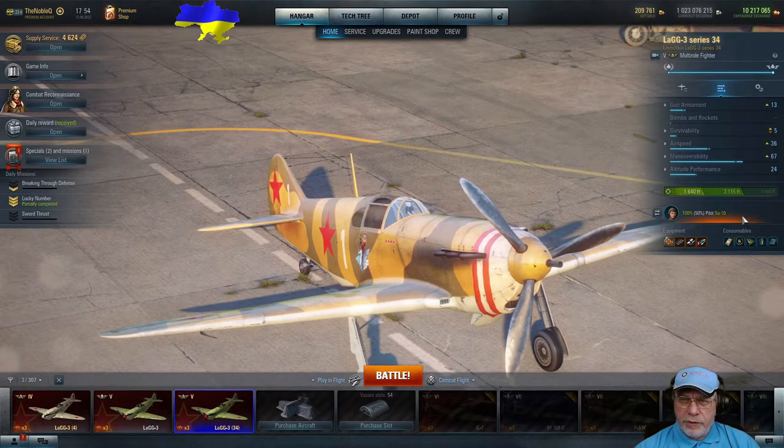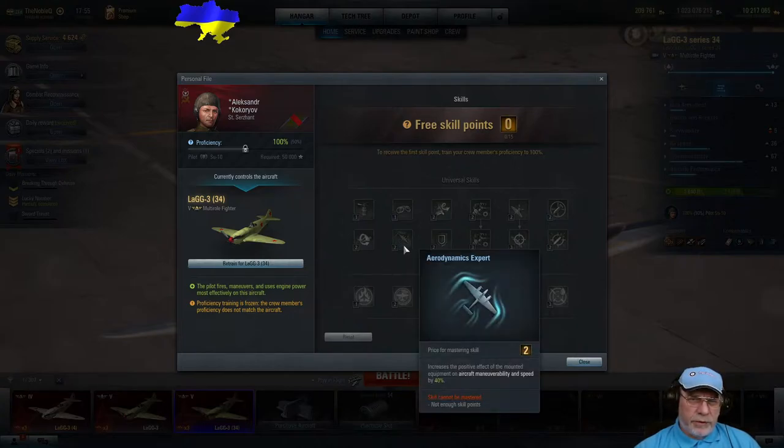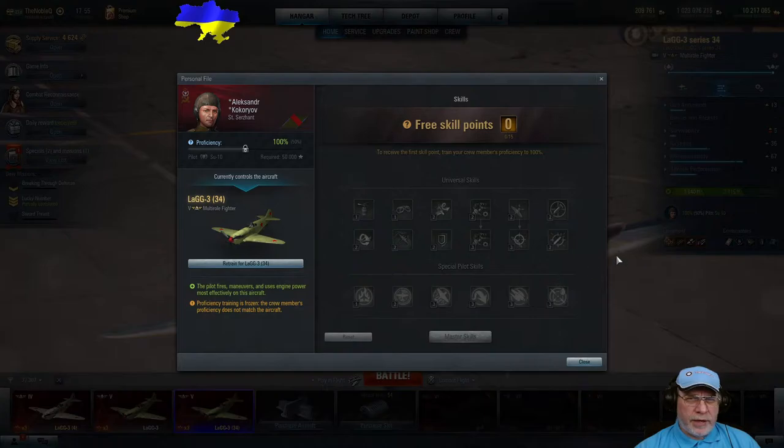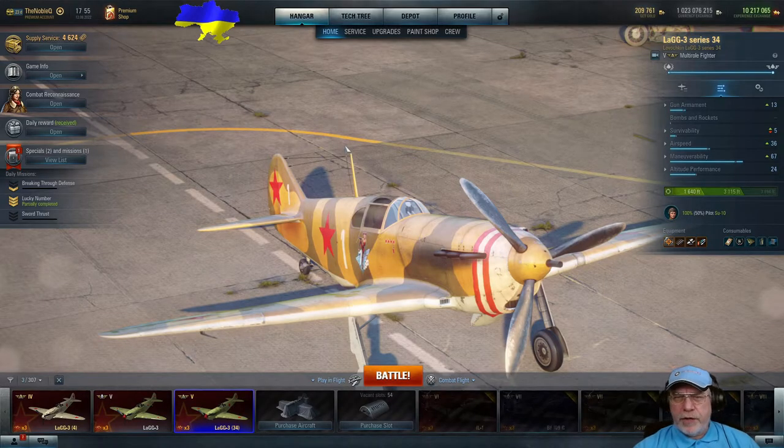For pilot skills, I use this as a crew trainer so the pilot has no skills at all. If I were building a pilot for this aircraft, I'd take Marksman 1 and 2 first — undoubtedly — then probably Aerodynamics Expert, maybe Aerobatics next, and then Engine Guru 1 and Engine Guru 2. Right, that's how I'd set the aircraft up and train a pilot; let's go and see what it can do in battle.